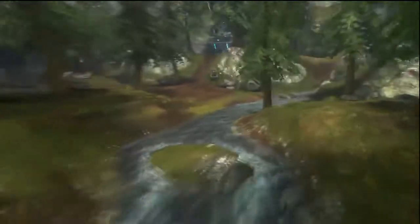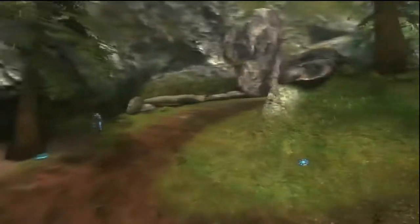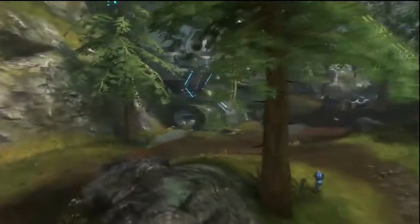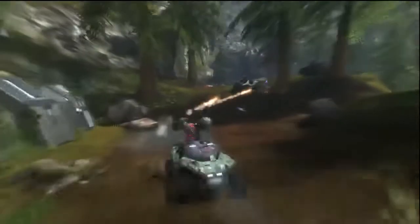Here we are going over to the blue base. Each side spawns with a ghost, a warthog with a regular turret, and a rocket launcher warthog. Those guns just suck, honestly.